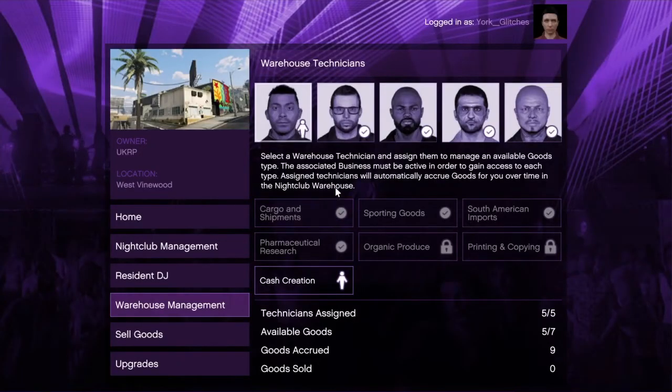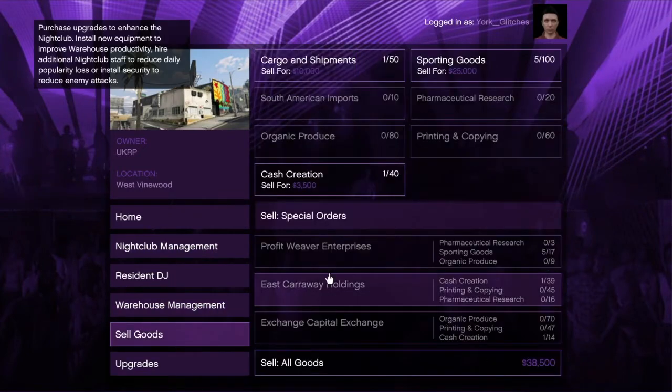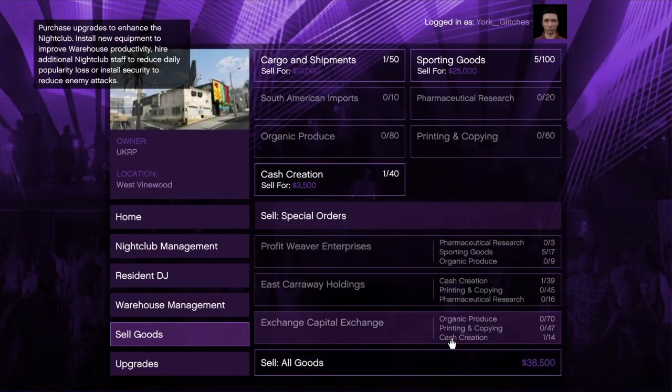These top ones are the best for money, so I would suggest having those unlocked. These goods just accumulate over time while you are playing the game — so as long as you're on, it'll accumulate just like it does in the bunker.